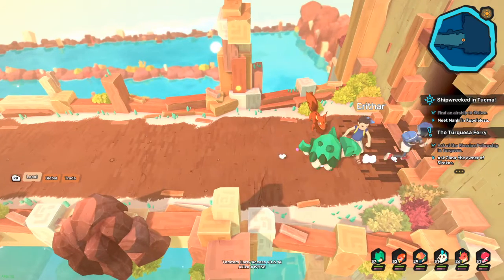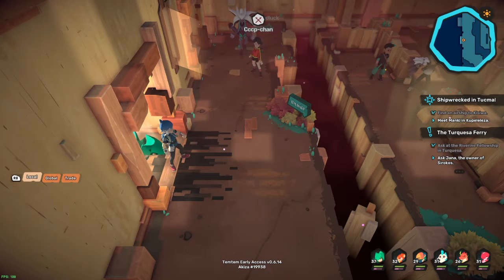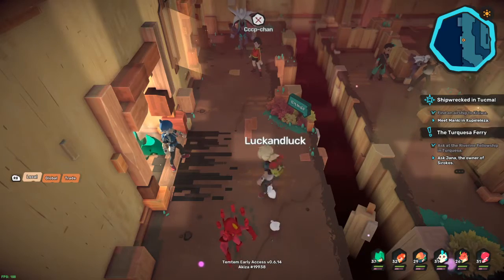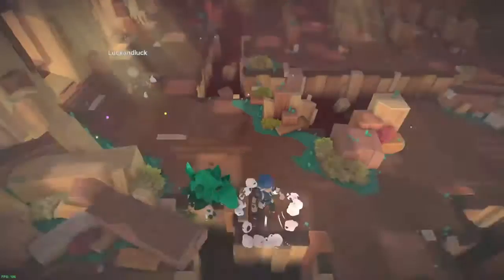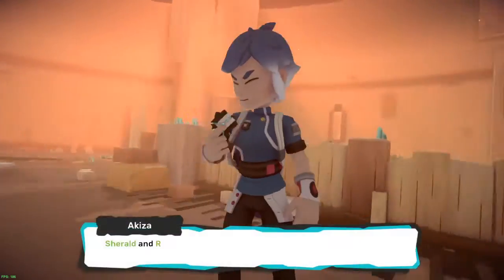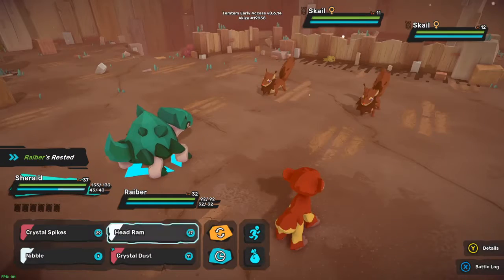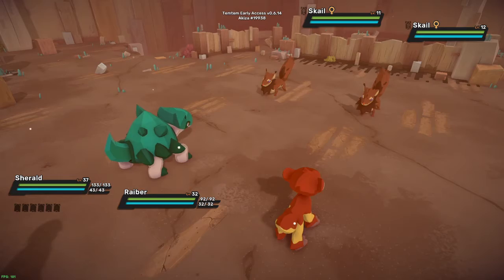Yo what's up everybody, today I'm going to be showing you how to find the EXP share item, also known as the Coward's Cloak, in Temtem. This is going to be obtainable once you've actually obtained your surfboard and completed Windward Fort, because you need to use your surfboard lower in the fort to actually obtain the Cloak.